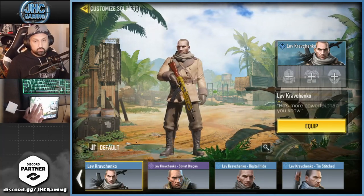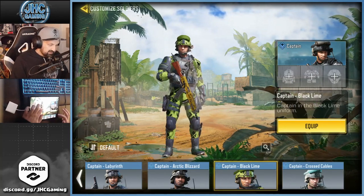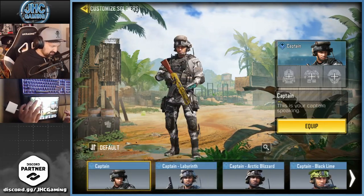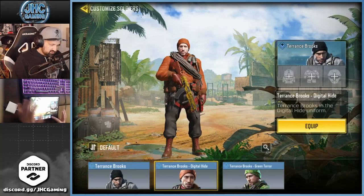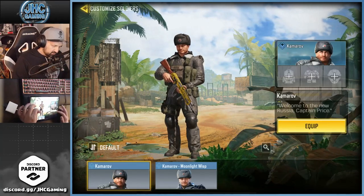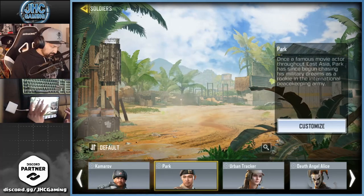Captain — oh my god, Captain Cross Cables: super ugly. Black Lime: pretty decent. Arctic Blizzard: very nice one. Labyrinth and the OG Captain — I don't know which one's my favorite. Terence Brooks — Digital Hide and Green Terror, that one's weird, I should use it more often. Kamarov — I got two: the OG and the Moonlight Wisp. I think I like the OG better.